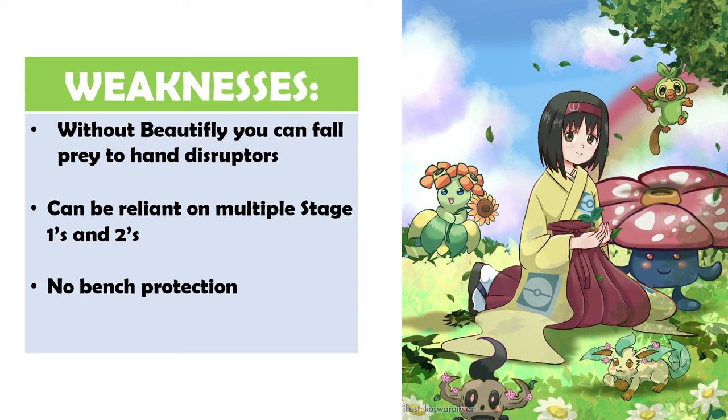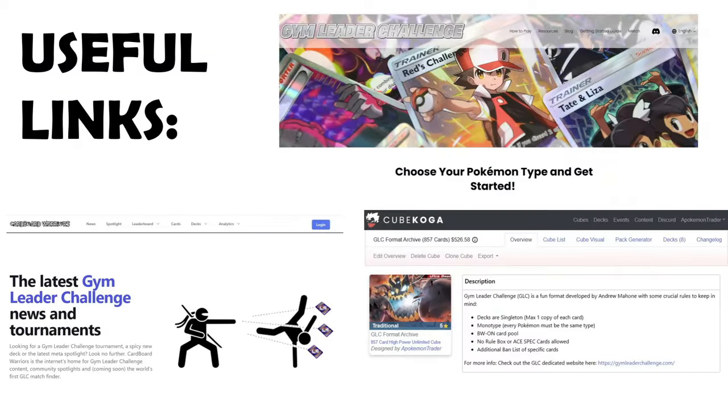Let me know your thoughts on the Grass archetype overall, how much you like playing this type, what you think about the deck lists, and your thoughts on the Evo package. I think Grass is one of the best users of the Evo package — because the Stage 1s are so powerful, as soon as you unlock those, the rest of the deck unlocks as well. The release of these TMs has been massive for Grass overall. Links are in the description: the official Gym Leader Challenge website, Cardboard Warriors, and my Cube Koga document with a visual list of the most playable cards in GLC.